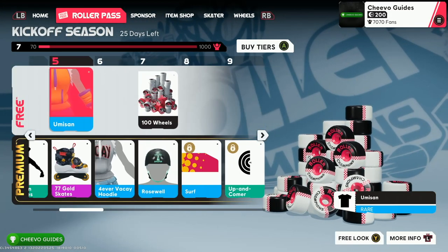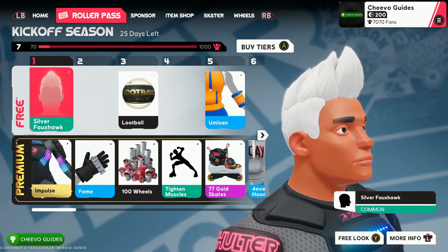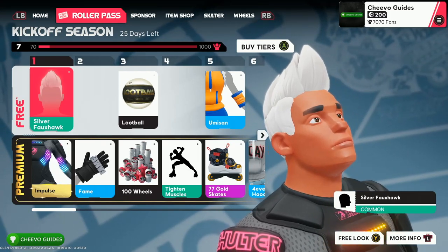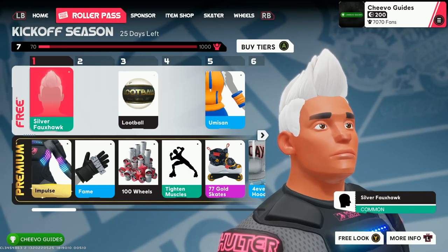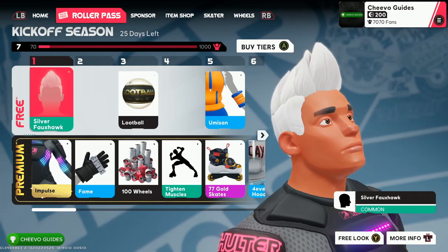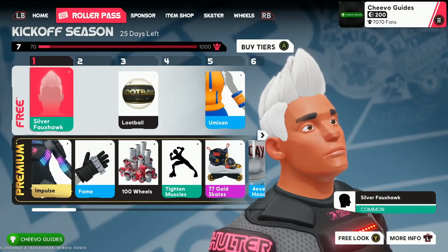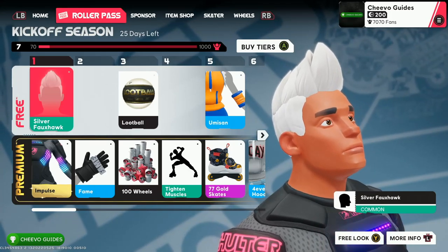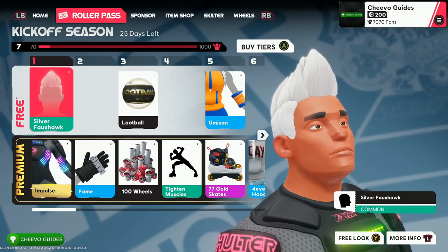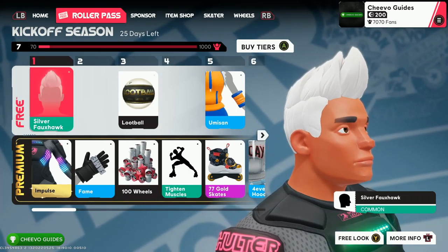You could technically do this without spending any money, but you would have to do that through their battle pass — I think it's called a Skater Pass. As with most free-to-play games, you have the free pass and then the premium pass. The Skater Pass costs 500 wheels, equivalent to about $4.99, which gives you a cosmetic every time you level up, versus the free path which unlocks a cosmetic about every other level and eventually skips every two levels.